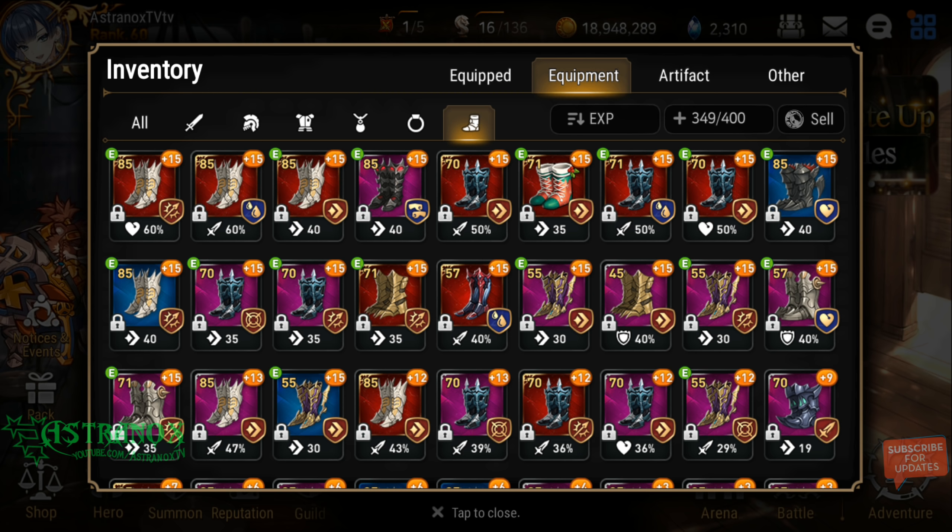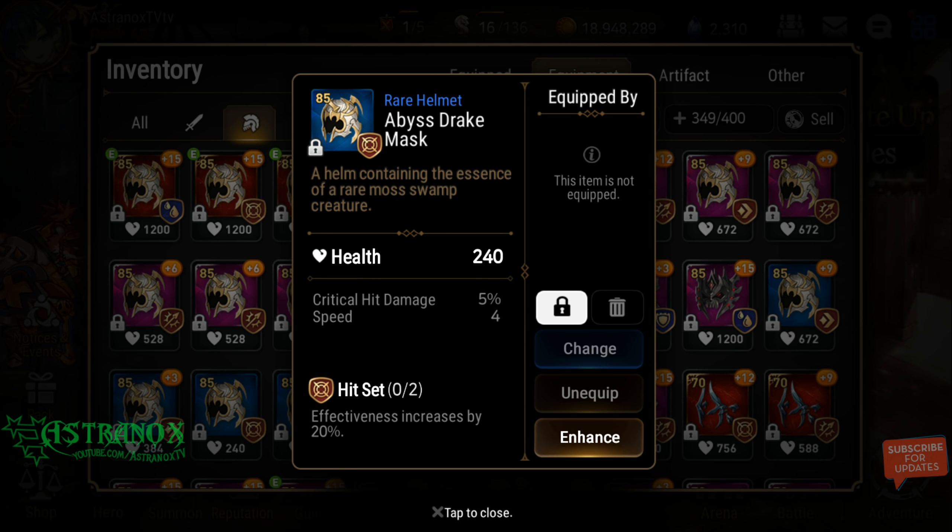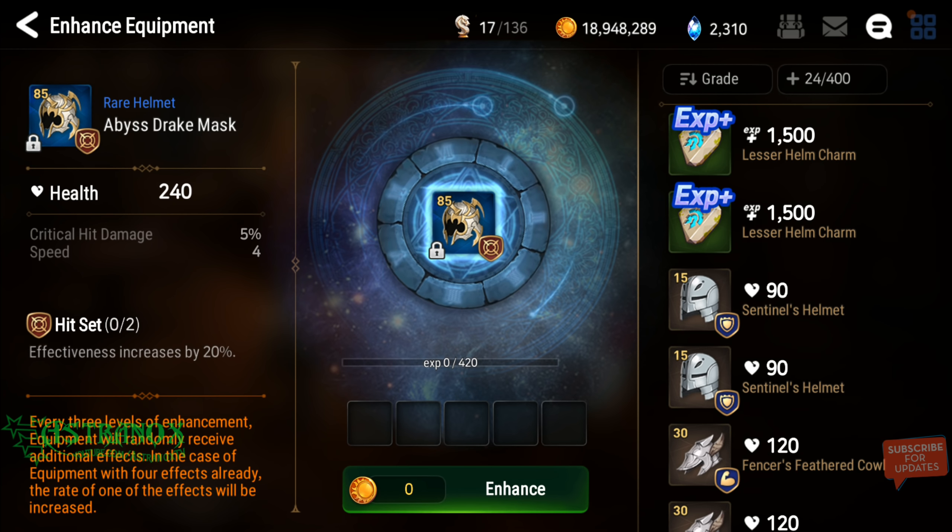So, the retroactive stat adjustment is really great — I was not expecting it. The new gear upgrade system works on old gear as well. If I sort by level, these are some items I've been keeping that I got before the patch. Having 4 speed on an item like this allows me to potentially get 12 speed at plus 6 enhancement level, and it won't cost much to get it done.